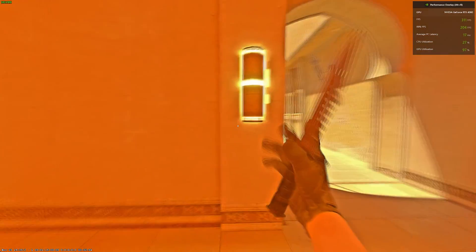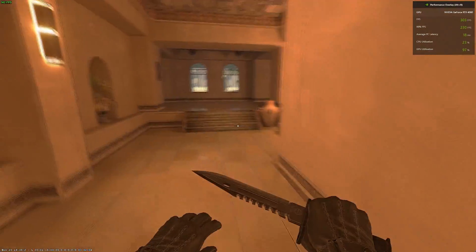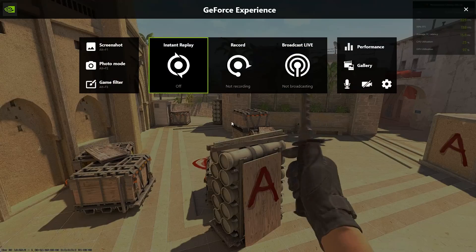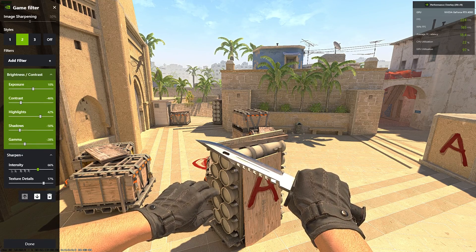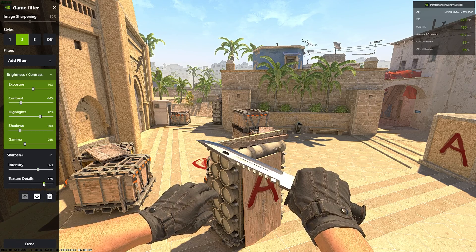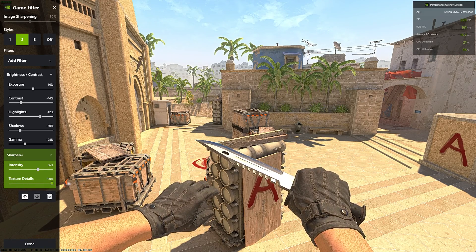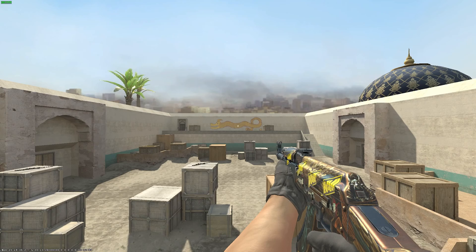The next filter is more about detail — it doesn't really mess with the colors a lot, everything just looks super sharp. This is the Sharpen Plus filter, so I have two filters on this: brightness and contrast, and Sharpness Plus. I have intensity and texture details — you can fiddle around with these. If you put intensity to zero it gets blurry, 100 percent is kind of overdone. Around 50 percent or 20 percent is up to you. Intensity definitely shouldn't be at 100 — I keep mine around 50.